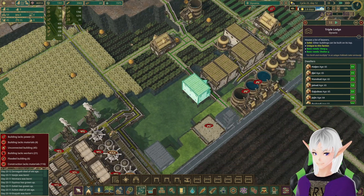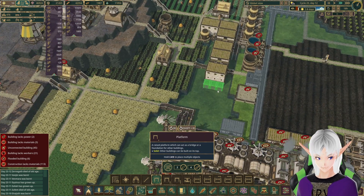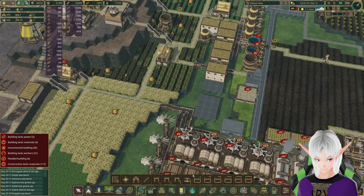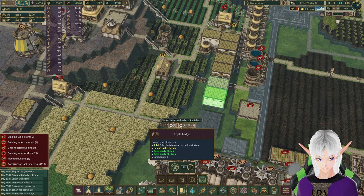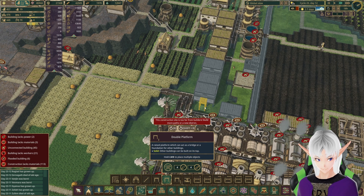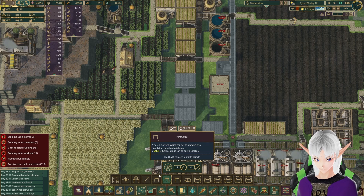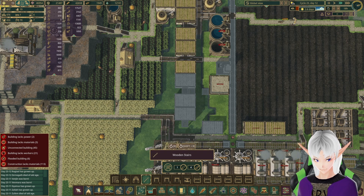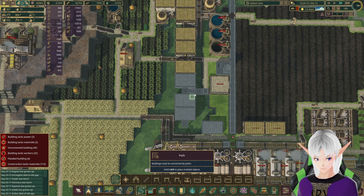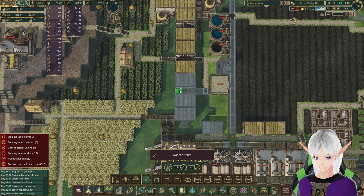Do we need more houses? We can probably handle more houses in this area. Let's go ahead and plan for that as well — we don't want Sylvania to run out of people. That should hopefully be enough. One here, one here — four. Stairs.